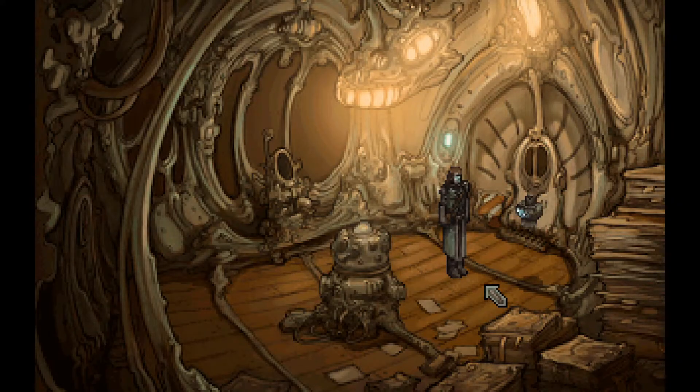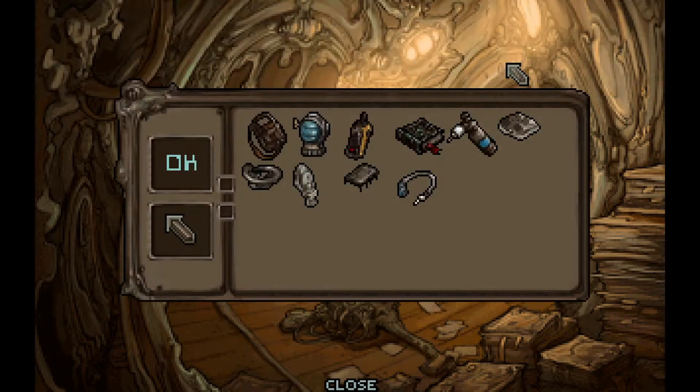Hello everyone, welcome back to Let's Point and Click. I'm SC and we're still playing Primordia. We met an interesting robot last time who is kind of like a preacher or something of the gospel of man. He asked us a few questions. Unfortunately, we failed a second one, and now we have to do something for him to talk to him again.